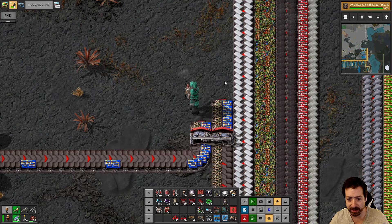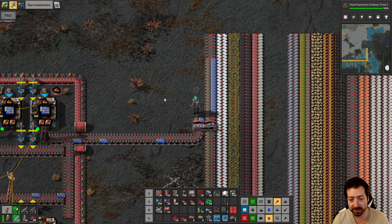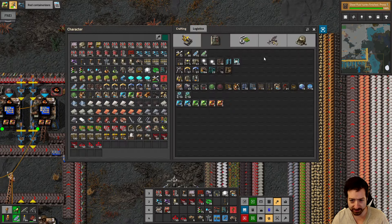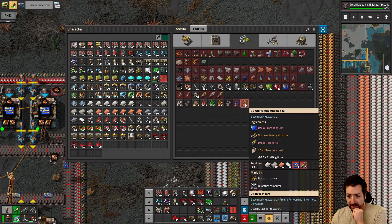Cirky, you're amazing. So now we have LDS and blue circuits, and yellow science is just around the corner. All we need is rocket fuel.